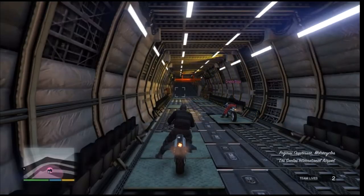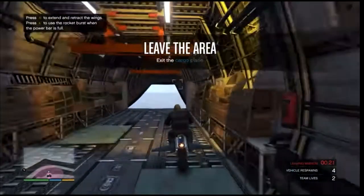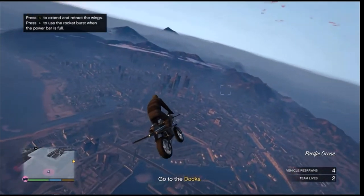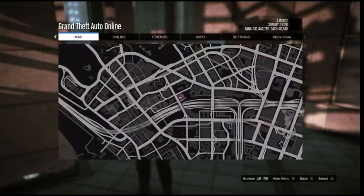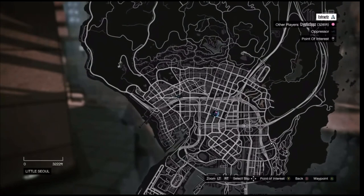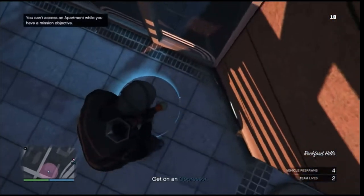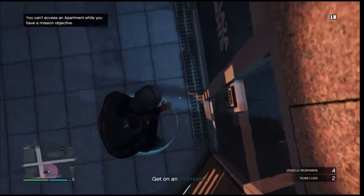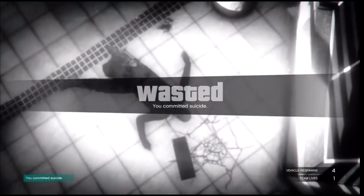Once you load into the job, if you are the first player (the host), you will be getting the black joggers. If you're the second player, you're going to be getting the red joggers. Whenever you fully load in, head to your apartment. Keep in mind that you cannot see your apartment on the map, so you will have to remember where it is. When you are at your apartment, go ahead and walk up to the blue circle and blow yourself up — you can use a rocket or a sticky bomb. Once you're in the blue circle, blow yourself up, and after you load back into the session, walk into your apartment.